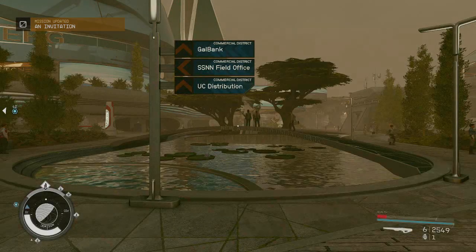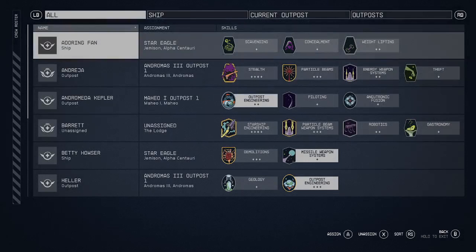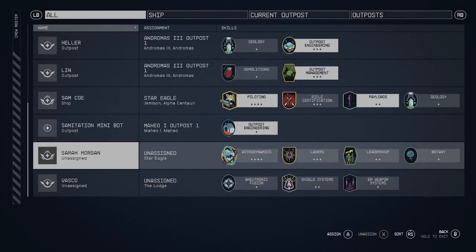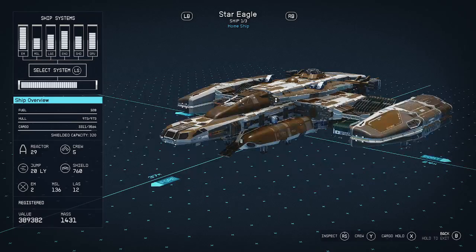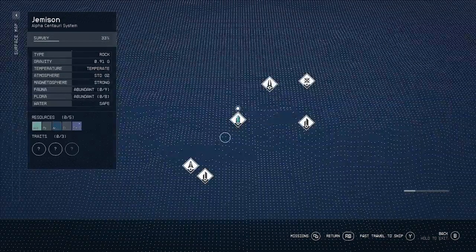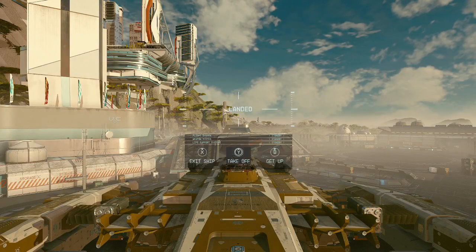Loading screens take so long sometimes. Right — get yourself into your ship crew, then unassign Sarah. Now she's been unassigned. What you're going to do then is board your ship and take off.